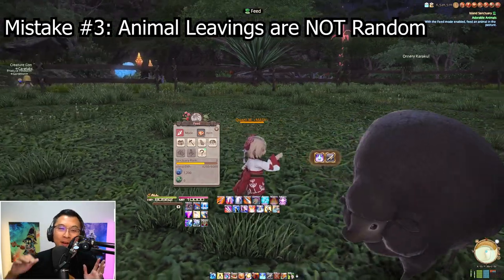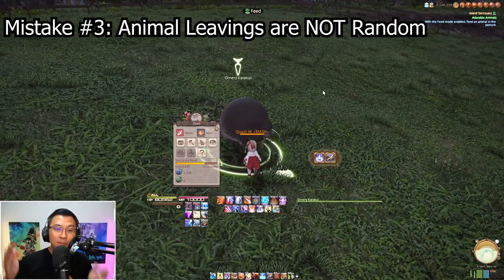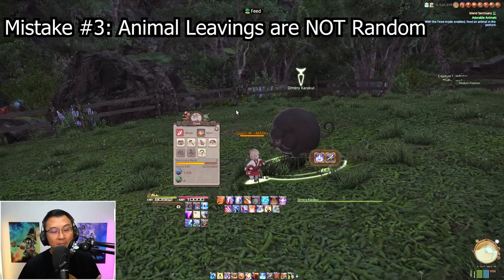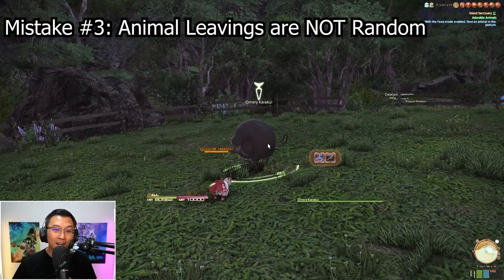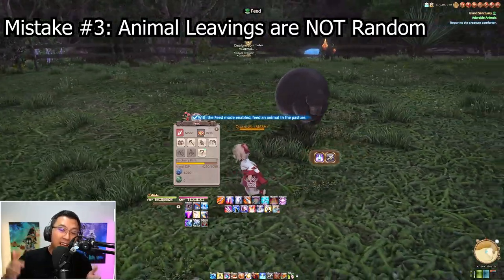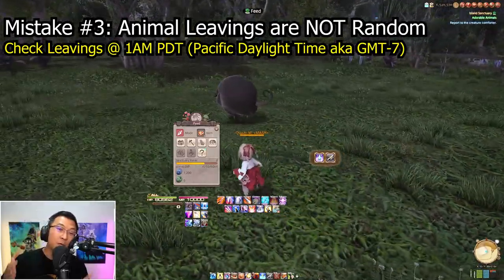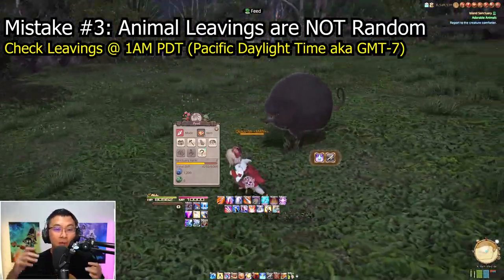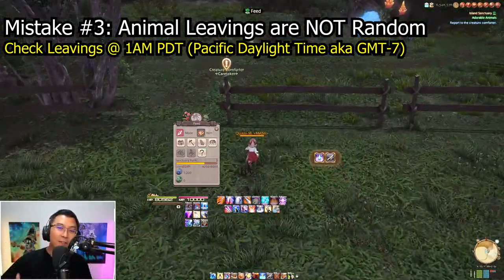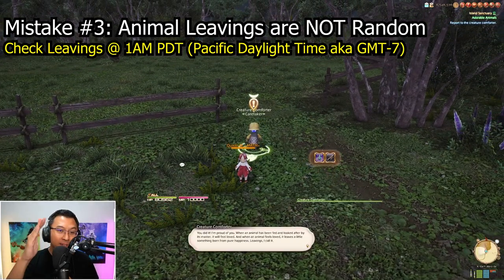I wasted so much time checking in, but they do not spawn on a random timer. If your creatures are going to give you a leaving, it happens at the daily reset timer for island sanctuary, which is 1am PDT (Pacific Daylight Time). So as long as you keep your creatures fed, the only time you need to check in and gather leavings is at server reset — daily at 1am PDT.